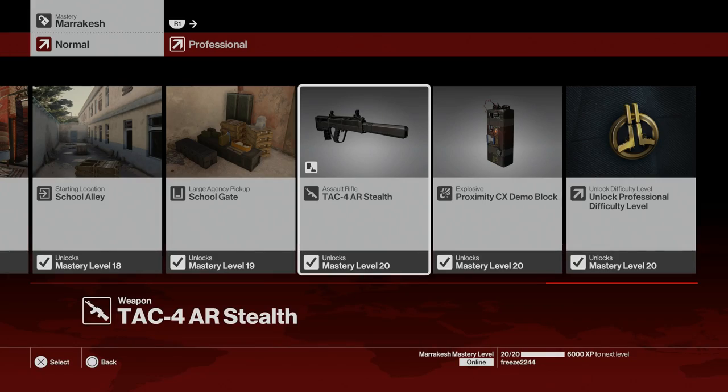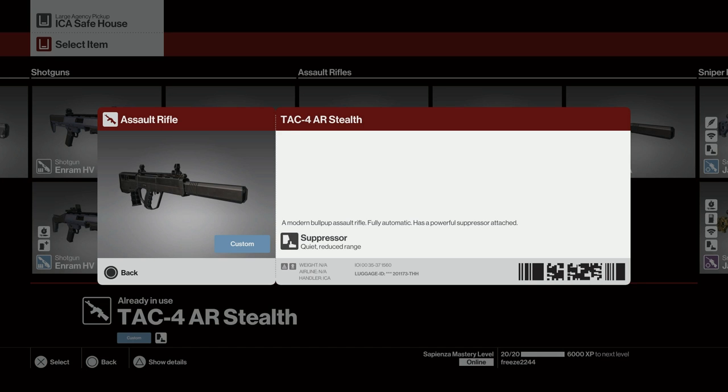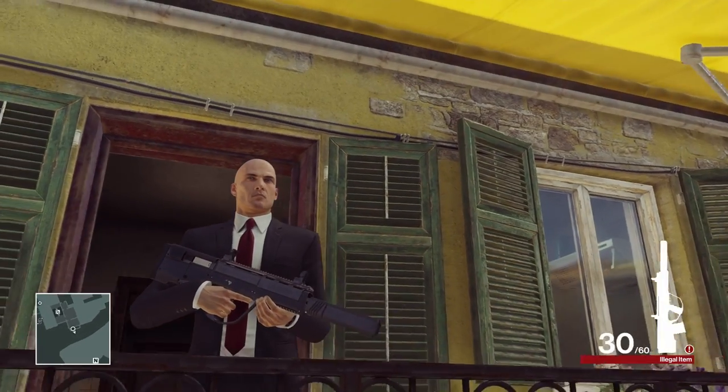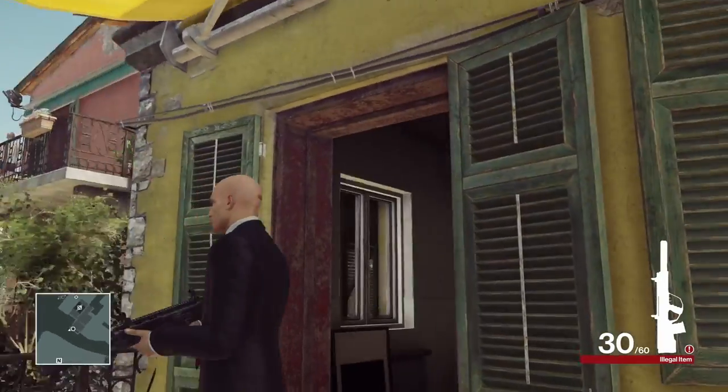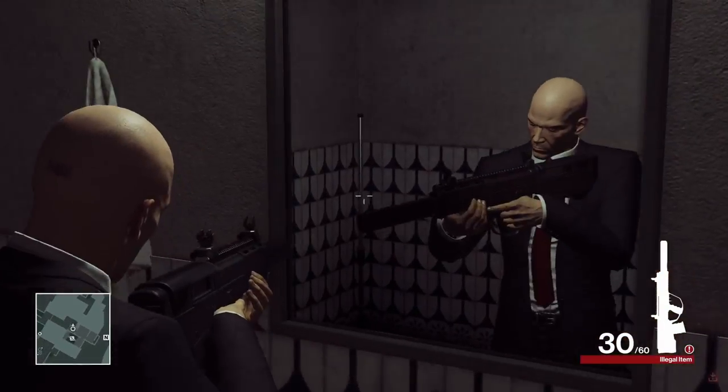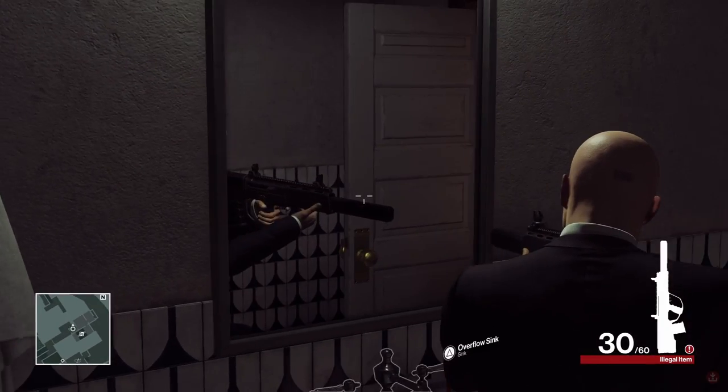The next assault rifle is the TAC4 AR Stealth, unlocked at mastery level 20 in Marrakesh. It's a modern bullpup assault rifle, fully automatic with a powerful suppressor attached. Like any suppressed weapon it has reduced range, and it does sound an awful lot like an automatic pistol. In-game it's one of the best-looking assault rifles — it resembles a lot like the MRAM H3 that we have.